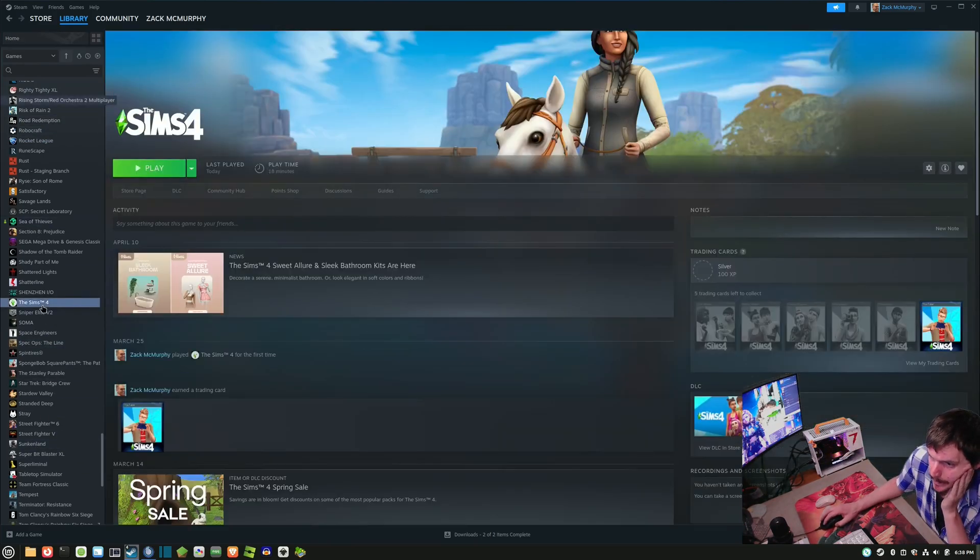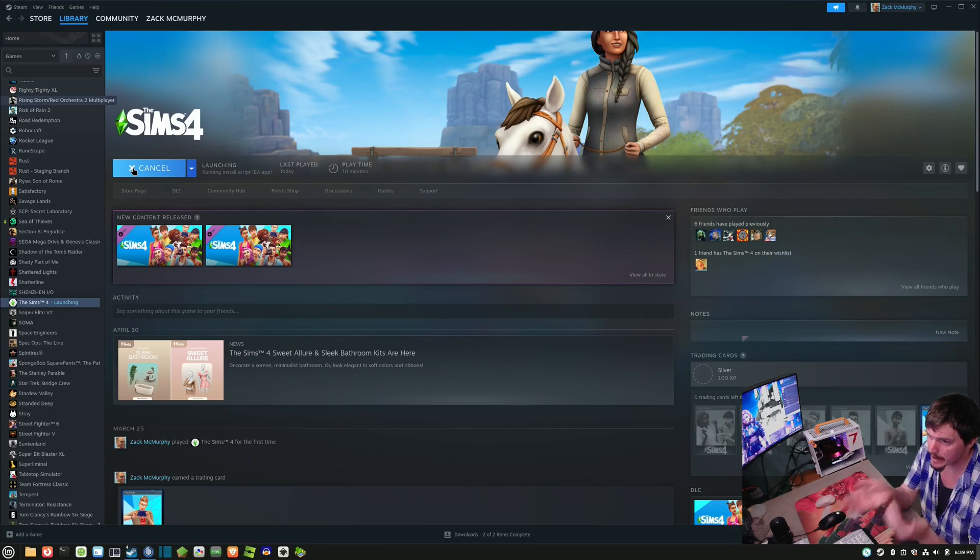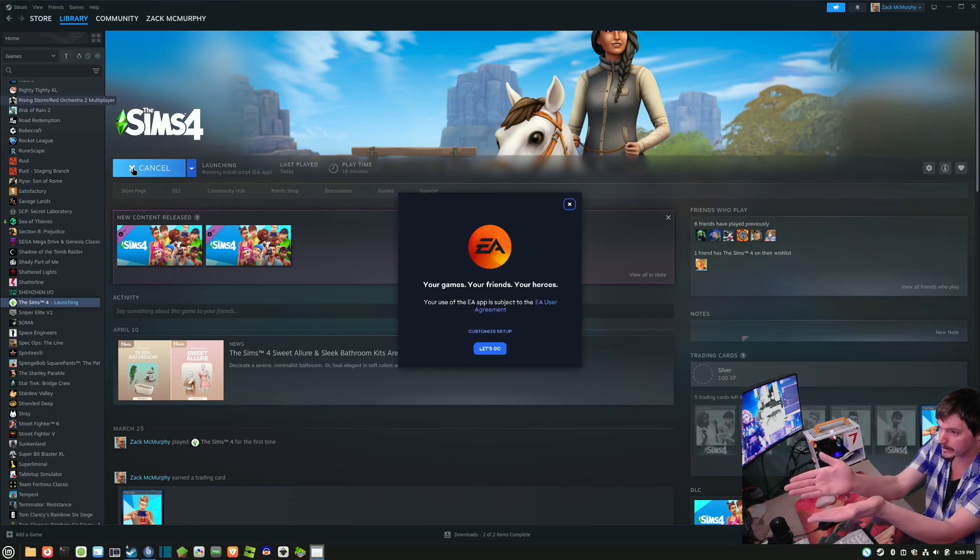The Sims — so this is going to be the first time I'm launching The Sims after I've reinstalled it. If I'm not mistaken, each time you uninstall and reinstall a game that uses Proton, it'll make a whole new folder for it. So as far as I'm concerned, this should act as if I'm starting it for the first time and it'll show me this launcher — see?